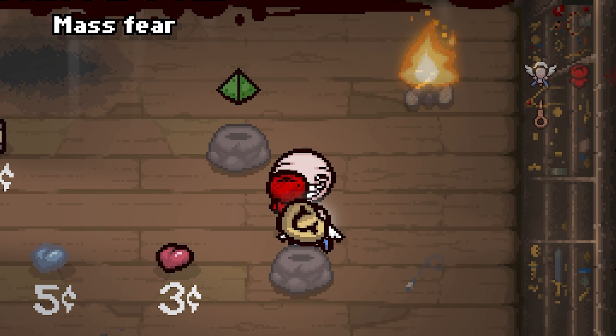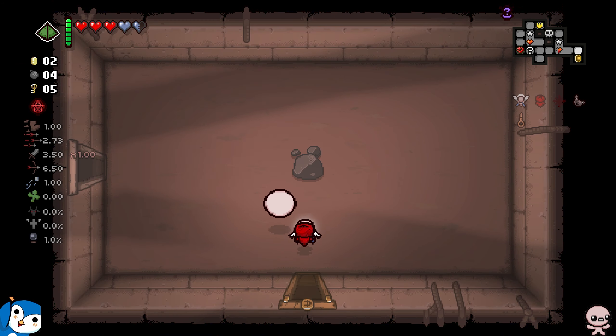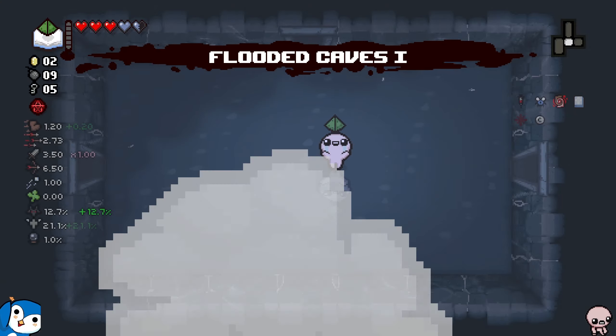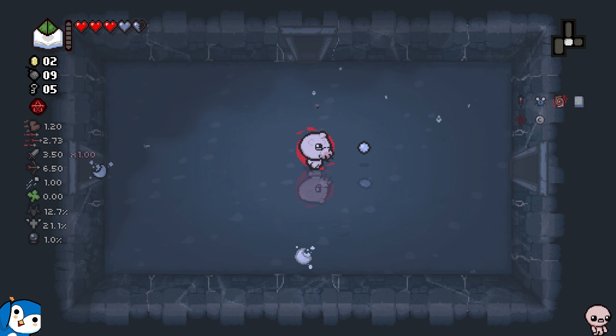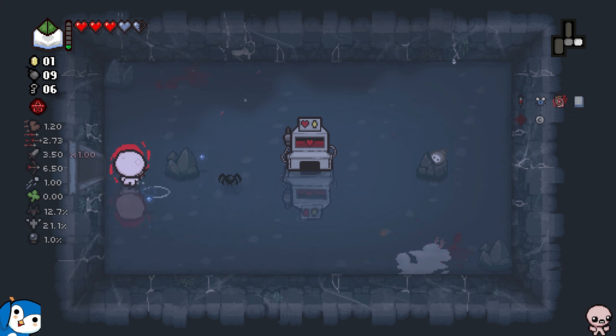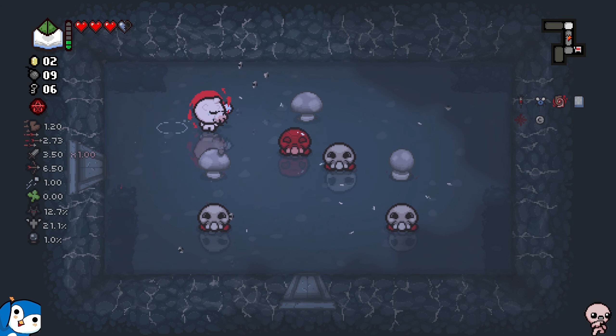Shop, are you gonna give me Mega Mush or Sacred Heart? Let's have a look — Crooked Penny, interesting, and Mom's something. I got two active items and I just wasted twenty-something pennies. You know what, let's just skip to the next floor and reroll. It kind of worked — Chaos messed with my pools. I got Eye of Greed back, which is interesting. I look super cool with the echo chamber effects.